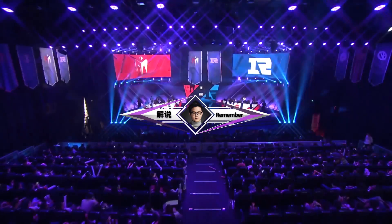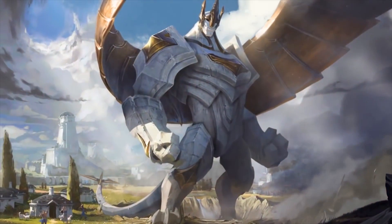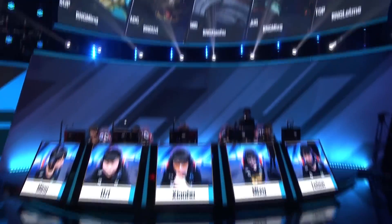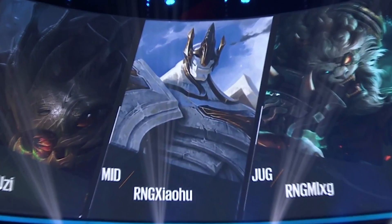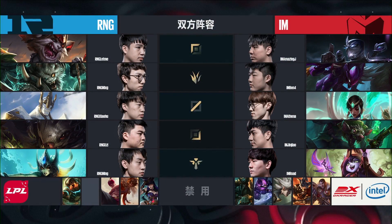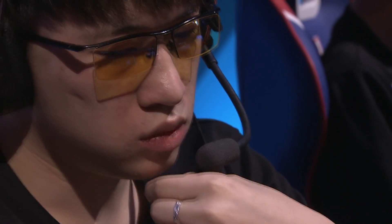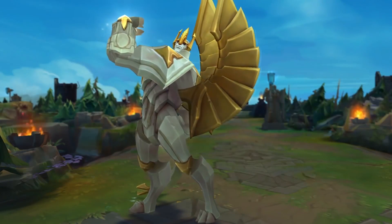Hello everybody, Shakarez from Lolking here. Welcome to this week's LolPost Game Review. Today's topic is the newly reworked super tanky Statue of Justice, Galio. In last week's match between RNG and Aimei, RNG's mid laner Xiaohu suddenly brought out the mid lane Galio after dropping the first game. This was Galio's first appearance in the LPL in the mid lane. Thanks to Xiaohu's courage for bringing out the champion, we could see that the pick wasn't completely abnormal. In this episode, let's talk about this big guy who is both powerful and helpful.